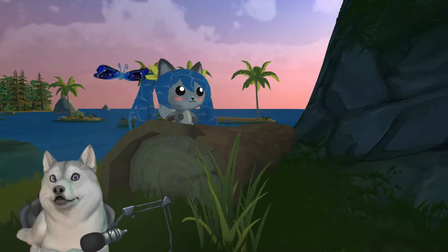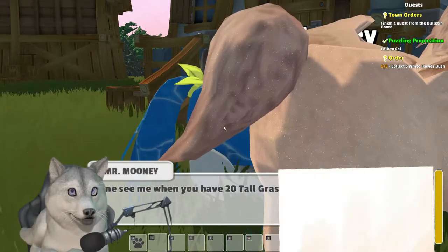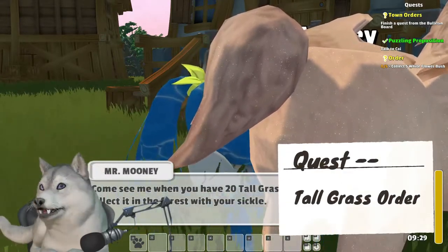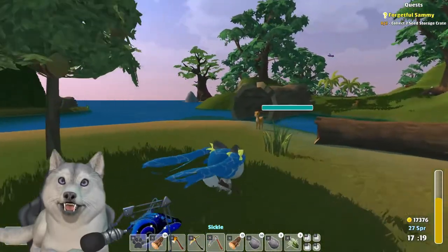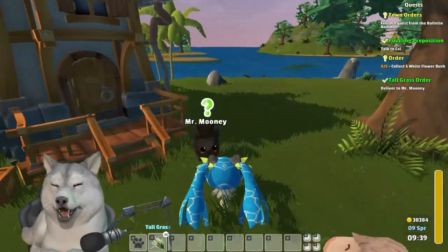Remember that sickle blueprint from turning in the wheat? We're going to need that now for the quest Tall Grass Order, which requires exactly 20 tall grass. This can be found in the wild in abundance, usually densely packed out around the deer, but is located sporadically across the map. You might as well keep at it for a while.